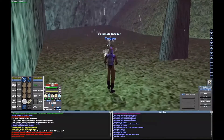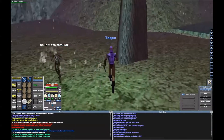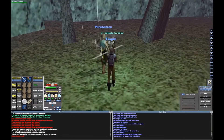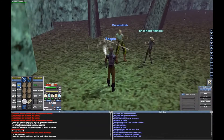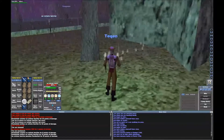I'm being attacked by an Initiate Familiar. Hopefully none others will spawn — usually that's the case. They start spawning and I am not meaning to do this. Hide is gone.